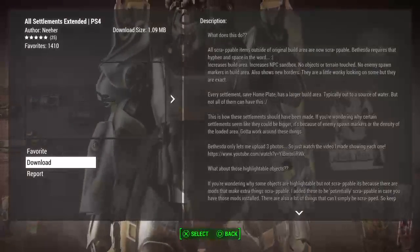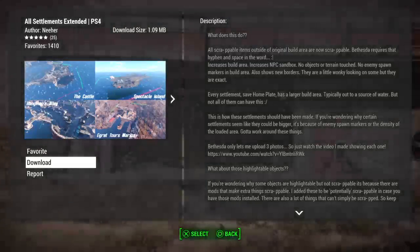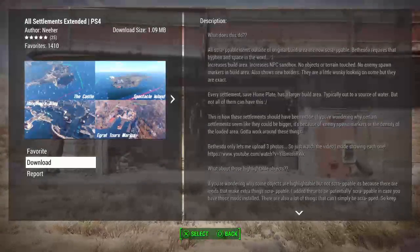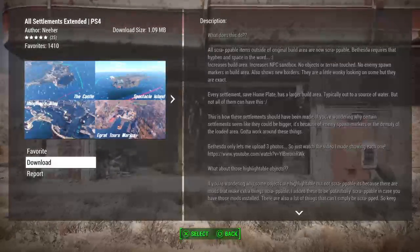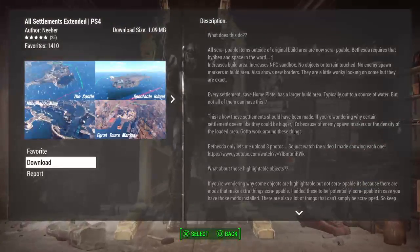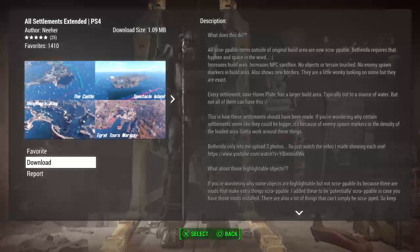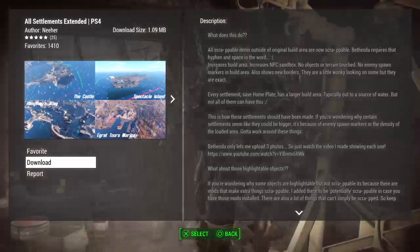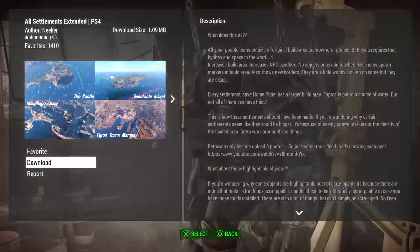All scrappable items outside of the original build area are now scrappable. Bethesda requires that hyphen. It increases build area, increases NPC sandbox. No objects are terrain-touched, no enemy spawn markers in building area - also shows new borders, they're a little wonky-looking on some but they're exact.